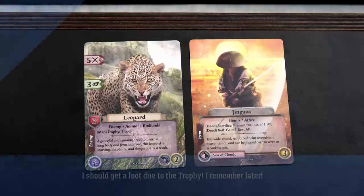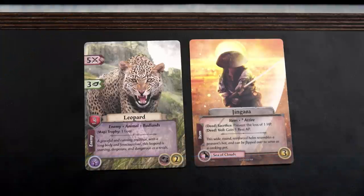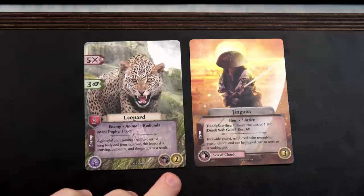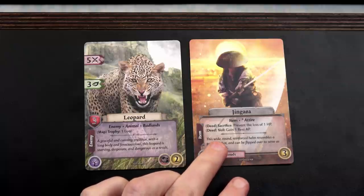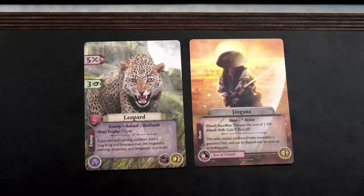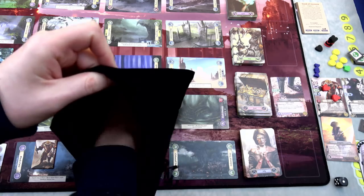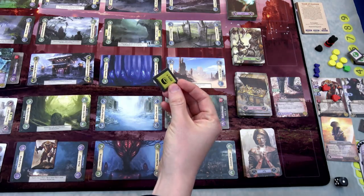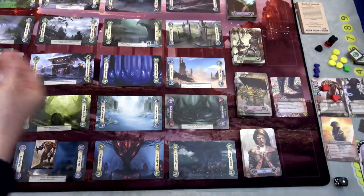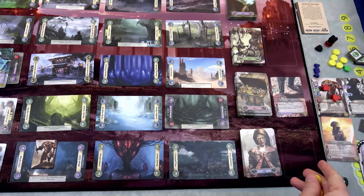He's got three successes - three points of damage to me. I got two successes and I'm definitely going to use a fate token to finish this battle. Three successes total - that takes him out. But that three damage means we lose all three of our actions. I'm going to keep this leopard in my hand - I need it for the Badlands keyword. I'll do the deed veil to gain one rest AP right now to get the second health back. We draw from the loot bag instead of two money and get two gold. We have a total of seven gold.